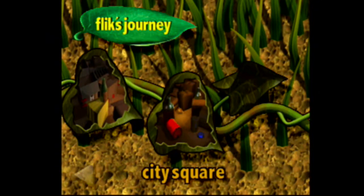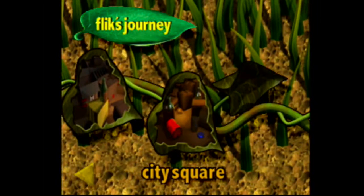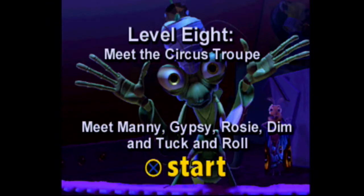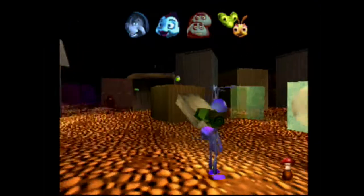Alright guys, welcome back to more Let's Play A Bug's Life. We just got done playing the city entrance, so now we're going to go into the city square. We need to meet the circus troupe — Manny, Gypsy, Rosie, Dim, and Tuck and Roll. Dim would probably be the Firefly, I think.